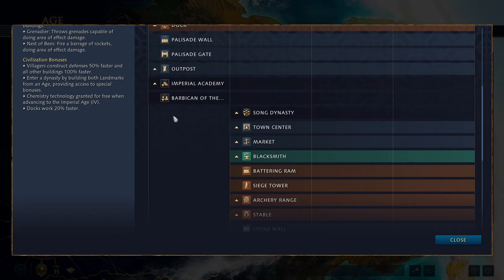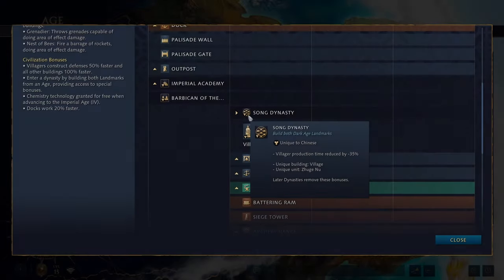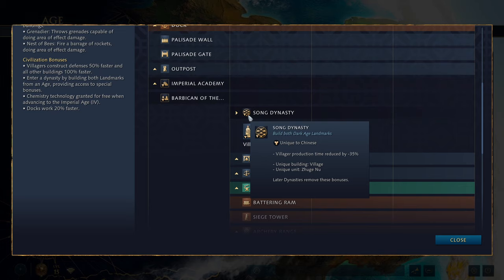If you build both dark age landmarks you get access to the feudal age Song Dynasty. The Song Dynasty reduces village production time by 35%, and gives you access to the unique village building and the unique unit the Zhu Nu — the repeating crossbowman. Importantly, later dynasties remove these bonuses, so when you progress through dynasties you lose access to what you previously had: the buildings, the villager production time bonus, and temporarily the Zhu Nu, though it is possible to regain access to that unit later.